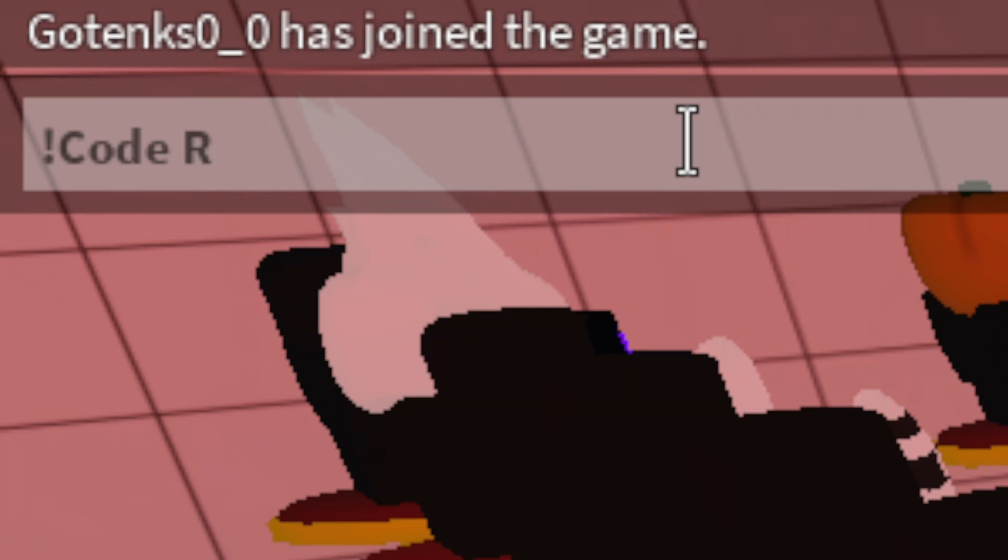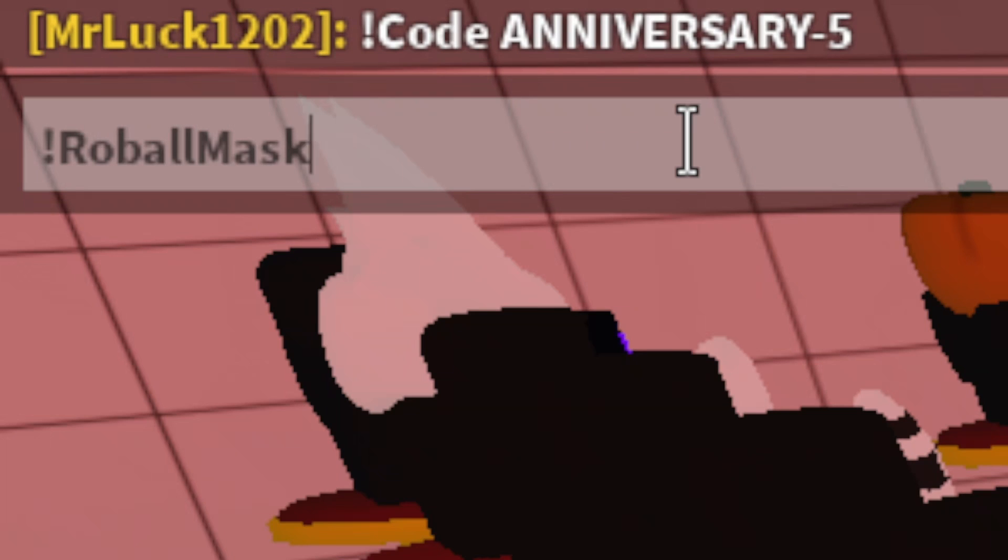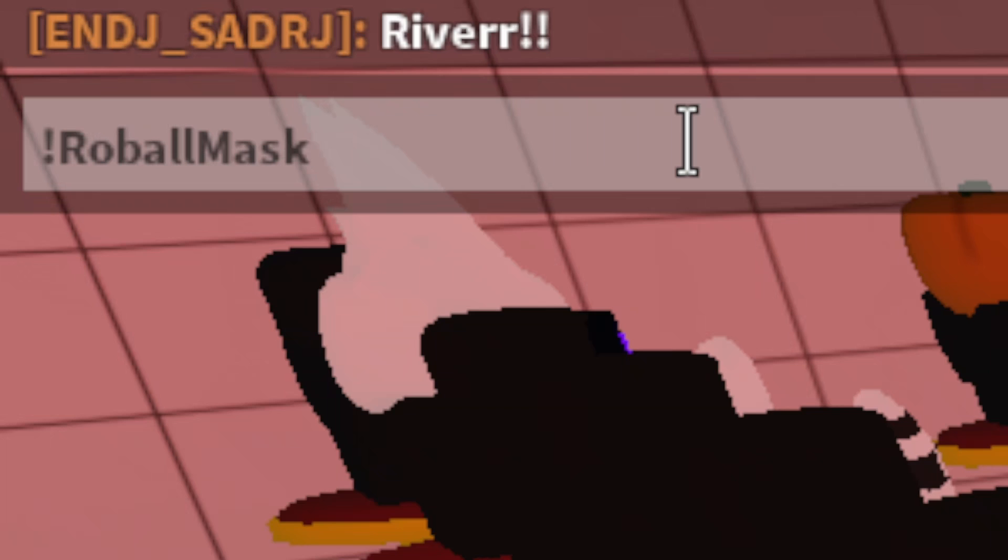The next one is exclamation mark robo mask. If you use this code, it puts a mask on your character. You don't have to do anything else and you can use it unlimited times, so whenever you want the mask go ahead and use that code.